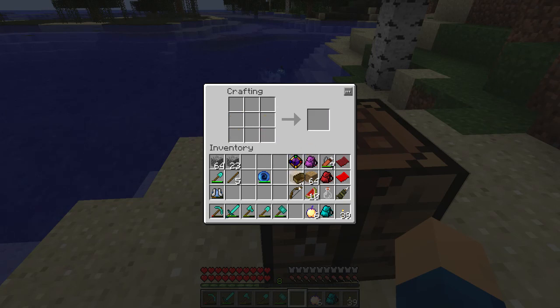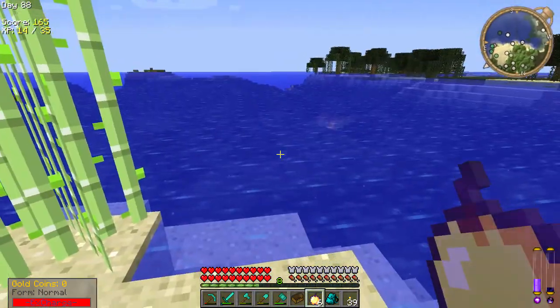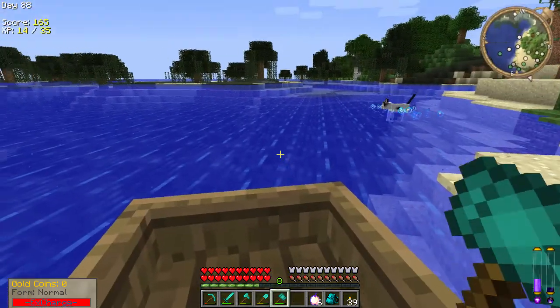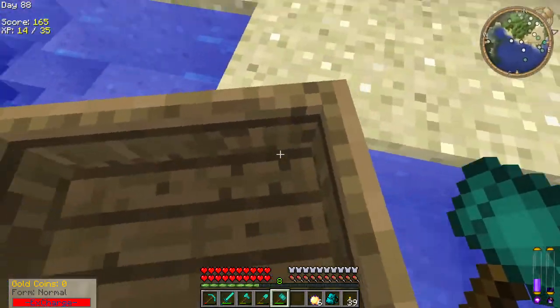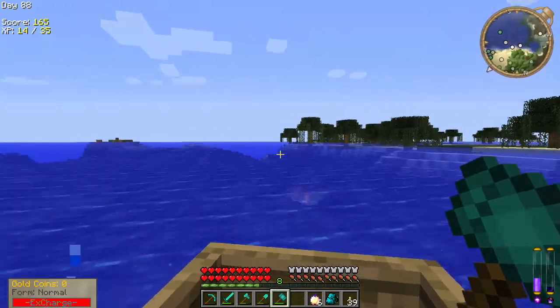Let's make ourselves a quick boat — there we go — and we'll go sailing over to the Swamp Dungeon again. I think this iron warhammer is pretty much good for everything because it'll chop down trees and everything really really quickly, so it's a really awesome item.